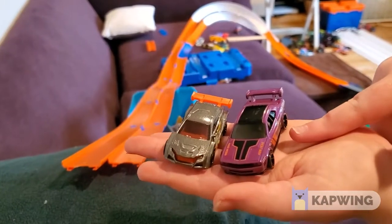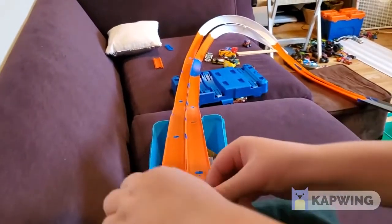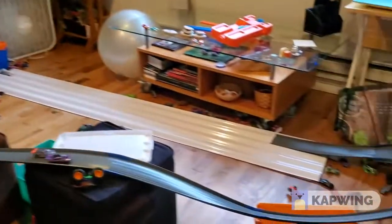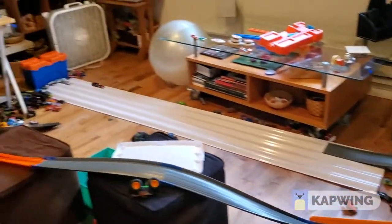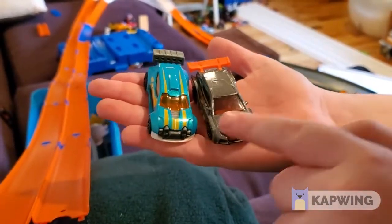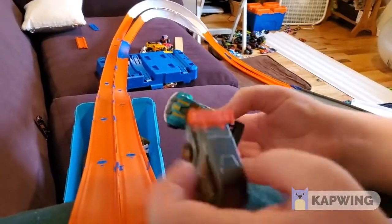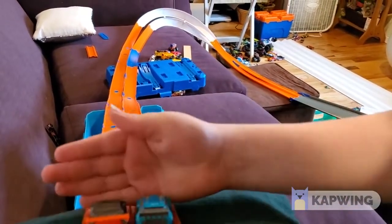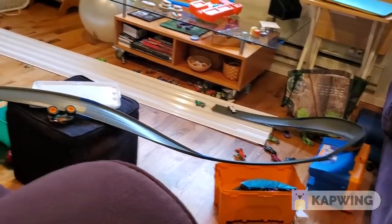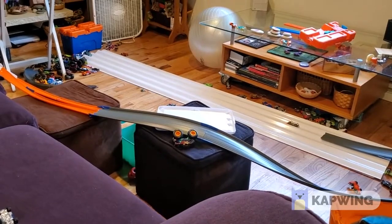Here we have the Dodge Challenger Drift Car and here we have Loop Coop. And here we have Fast 4WD. Three, two, one, go. Oh, Loop Coop tried to spin out Fast 4WD but it doesn't do it.